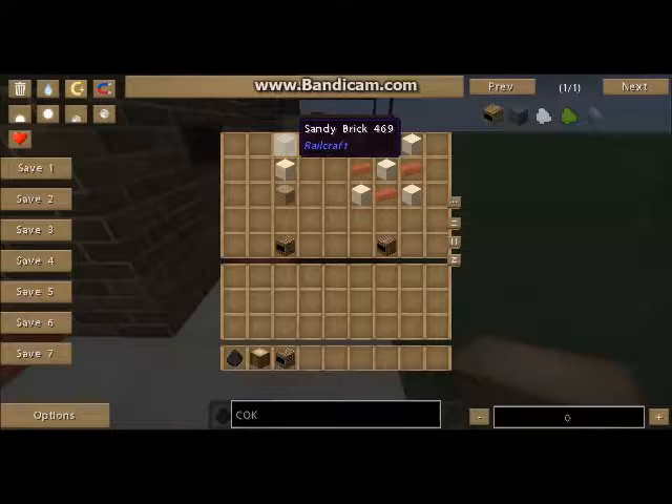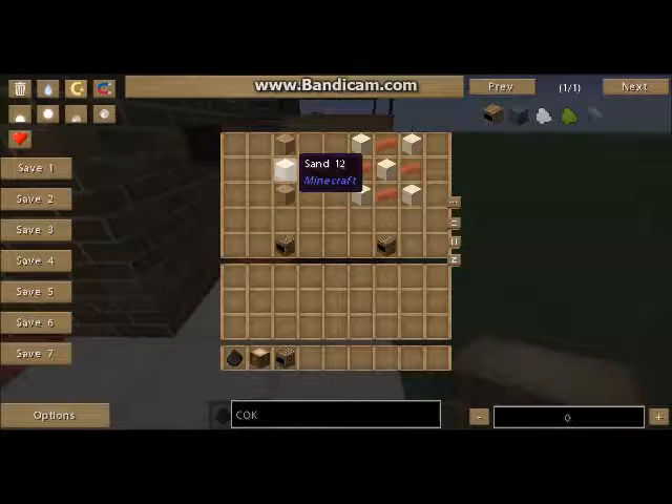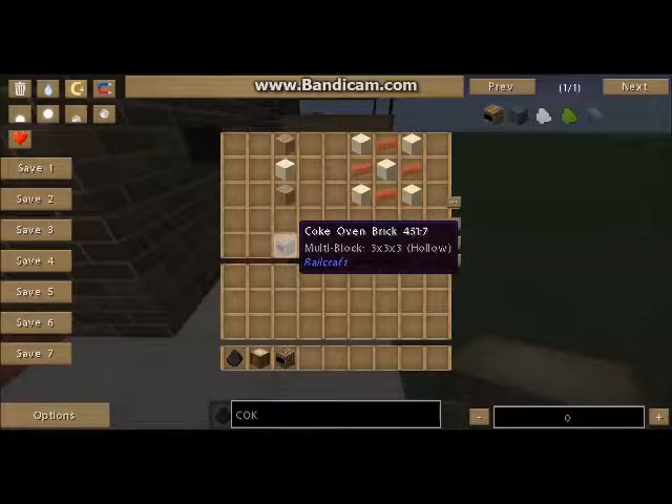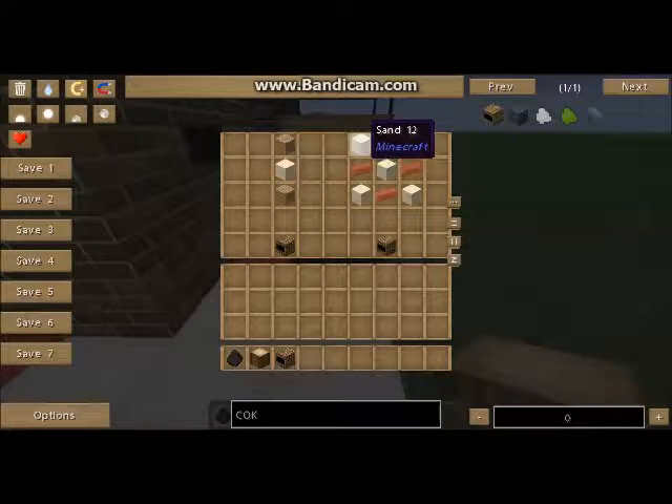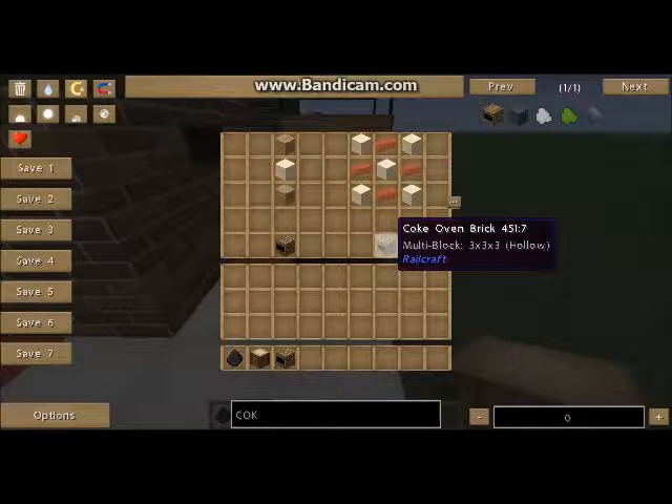You place two sandy bricks, one on top of each other, leaving a space in the middle for one sand — that will give you one coke oven brick. The other way is to place five sand like a dice, and then place four bricks in the leftover slots, which will give you one coke brick.